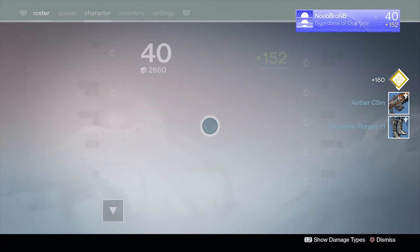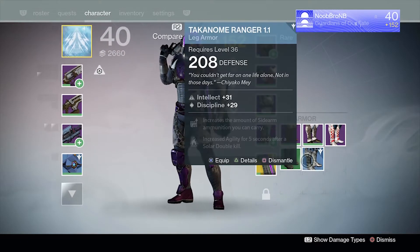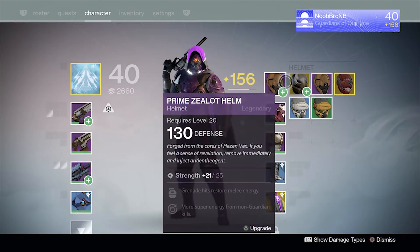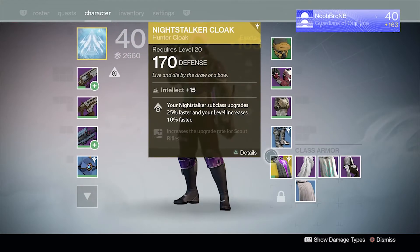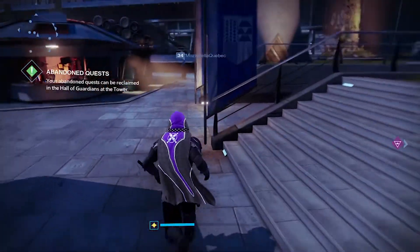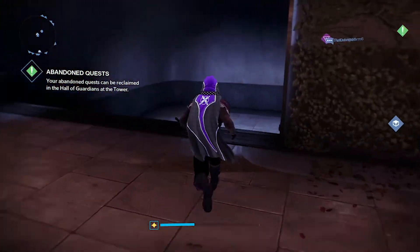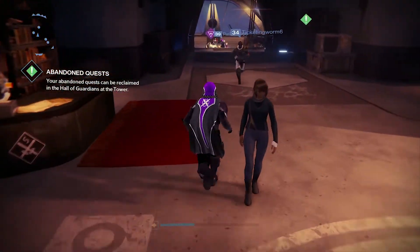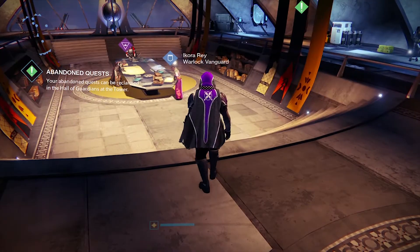After you hit level 40, you're doing pretty good. All the new gear is better — I already have 163 light and I don't have anything good on. After you hit level 40, you want to come down to your vendor and he should have an artifact for you, one of the new items.